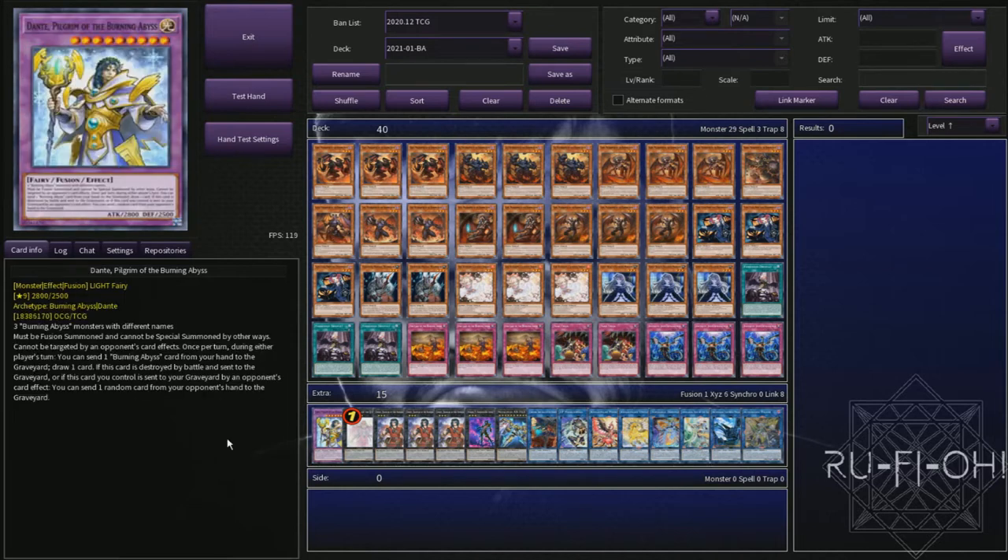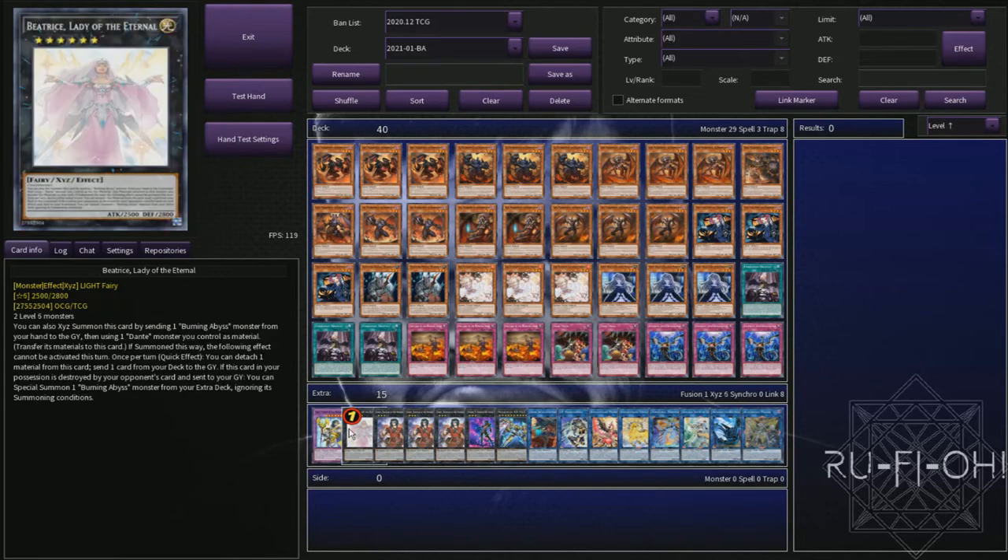We then move on to the extra deck. We are omitting the side deck as always with these things because it really depends on what format you're playing in and what level of game you're playing at — whether that's online, locals, or actual events. There are plenty of options you could consider; it's a really flexible deck in terms of what you can add to the side. Starting off with a single copy of Great Dante — if your opponent is stupid enough to out your Beatrice, normally they are not, so you're not going to actually end up summoning this all that often. But it does feel nice when you get him out and he's really stubborn for your opponent to deal with. Just a single sad, lonely copy of Beatrice — still at one, hopefully Konami will let it off the list pretty soon. One is the maximum we can run, and this is one of your best bits of interruption on your opponent's turn and it's super easy to tutor out in this deck.